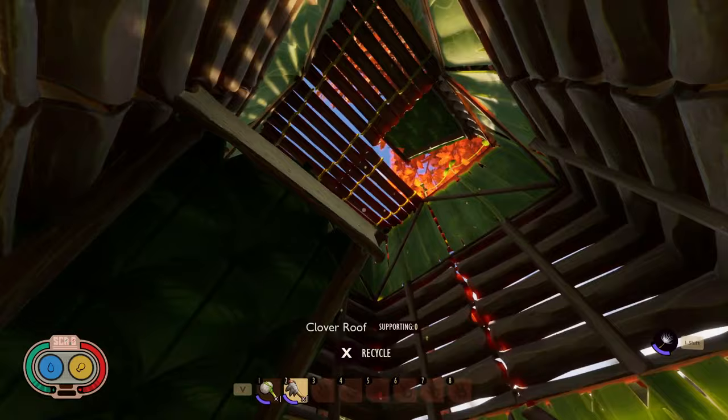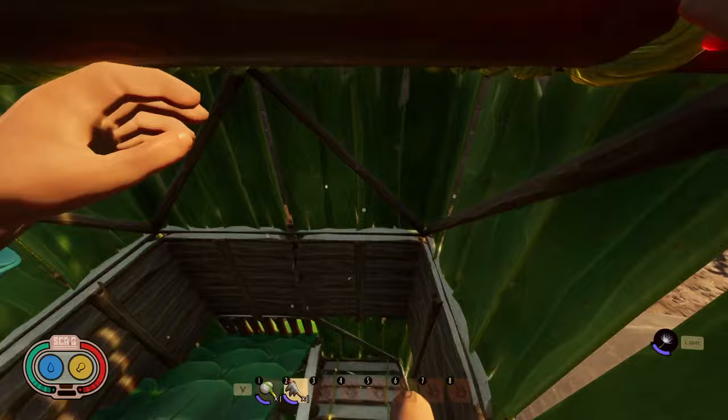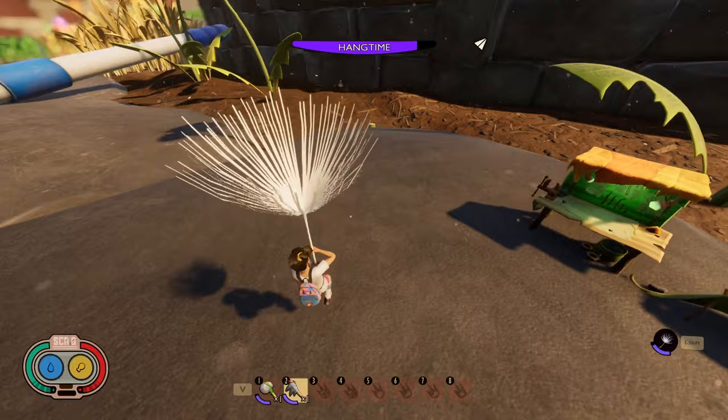As you can see, you just bounce on here and it's going to hit you off that angle piece and shoot you forward. You don't have to put the angle piece, but if you don't, you're going to have to make sure you press forward while you're jumping. Putting the clover roof there will just push you forward automatically.